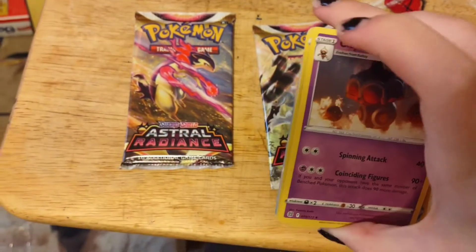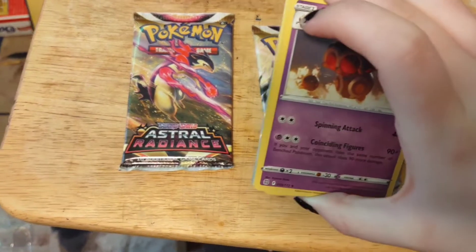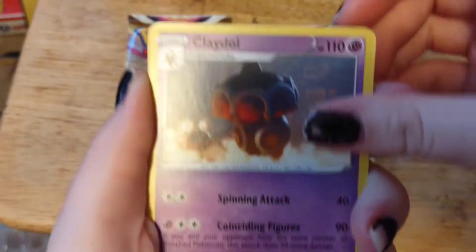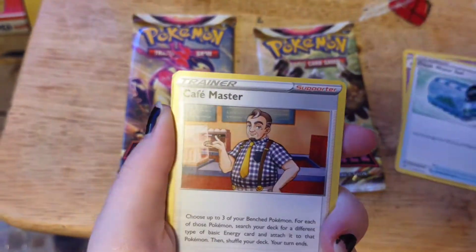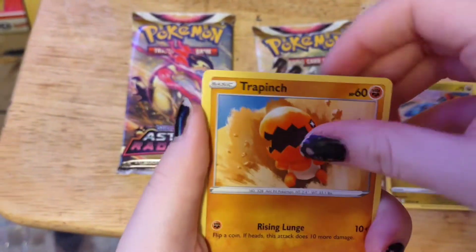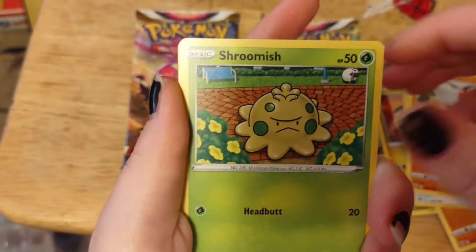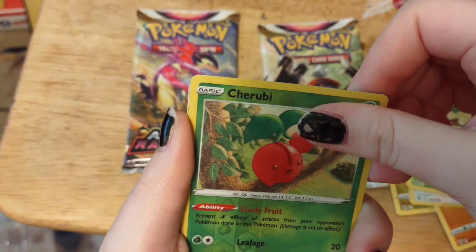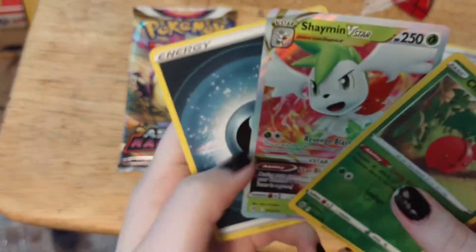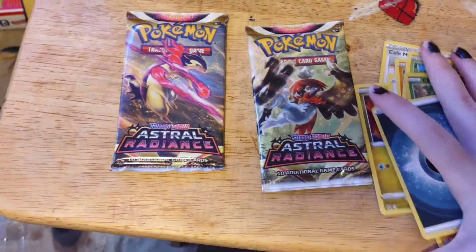One, two, three. Sorry, my eyes are killing me. All right, so we've got a Claydol, Fresh Water Set, Café Master, Gimbal, a Trap Hinge, Castform, Shroomish, hollow Jirachi.